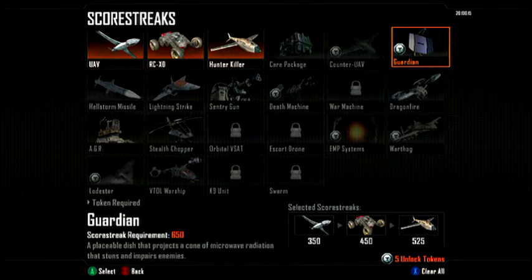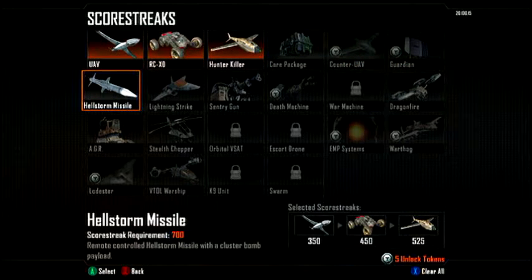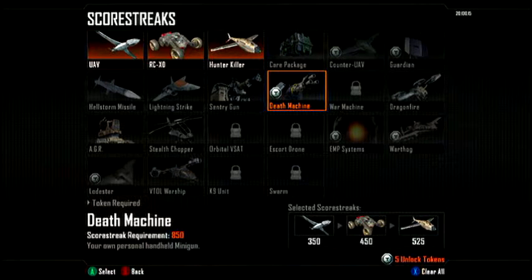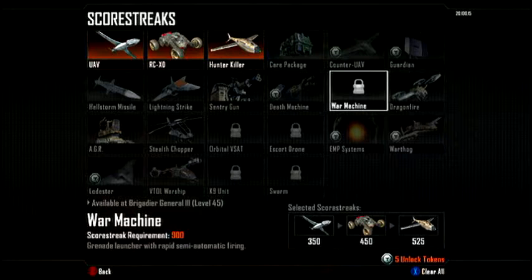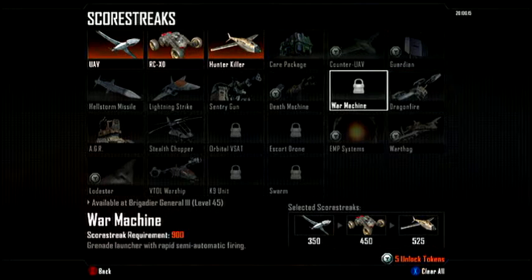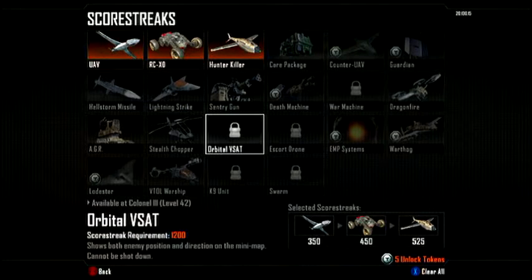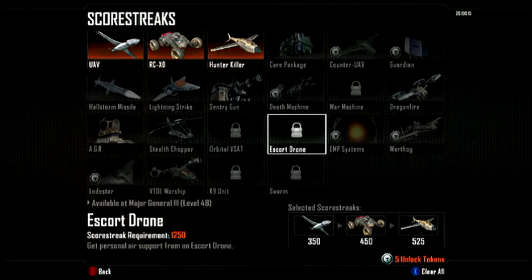If you want to know how to earn a score streak, you have to highlight the one you mainly want to use and then look at the bottom — it'll show the required score. For instance, the UAV I believe is 350 points. You have to score that many points without dying. If you die before you reach that many points in one life, your score streak progress resets. During gameplay, it shows a little bar in the bottom right that fills up to indicate how close you are to getting that score streak.